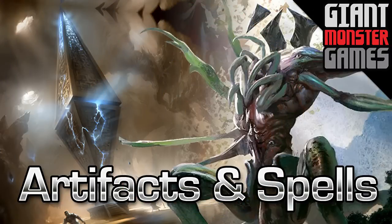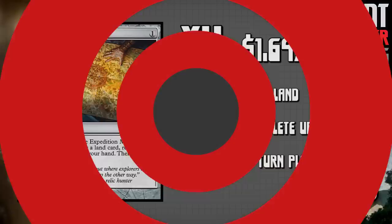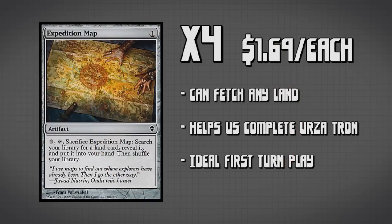Moving over to spells — or mostly artifacts actually — we have four copies of Expedition Map. This is a key pillar to this deck because Expedition Map allows us to go and fetch any land, meaning we can fetch whichever piece of the Urzatron lands we don't currently have. This is generally your best first turn play, because if you have it in your opening hand along with two other different Urzalands, you can guarantee untapped Urzatron on turn three.